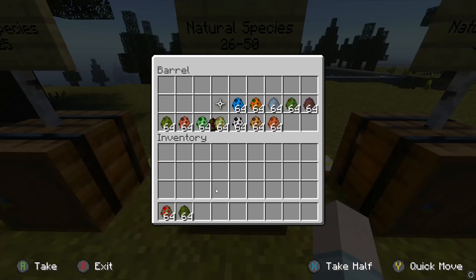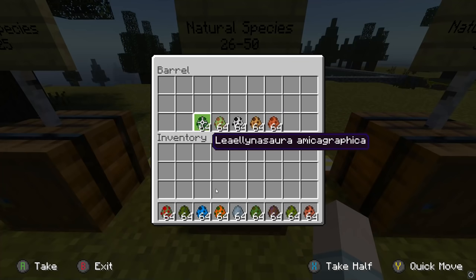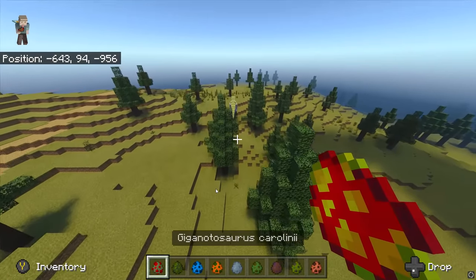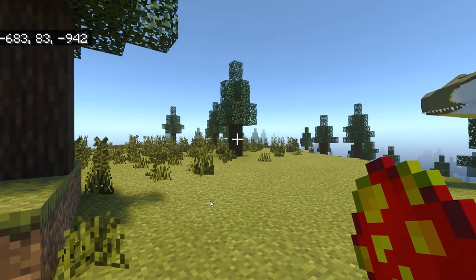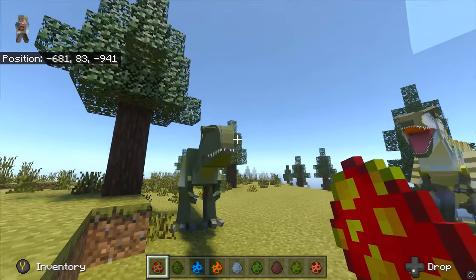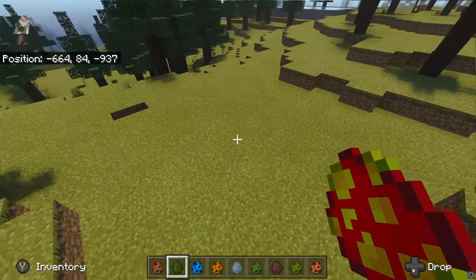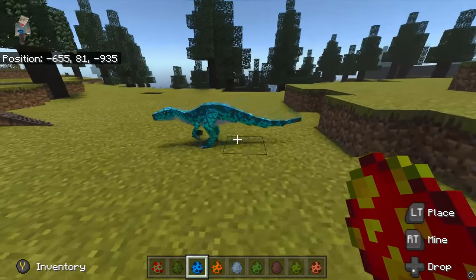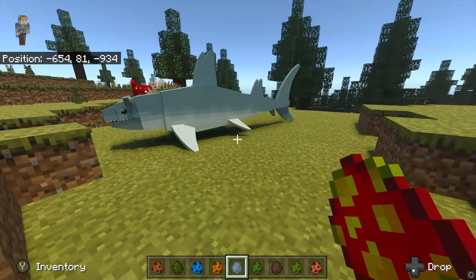I underestimated how long this video is going to take. So here's the Giga, the Goniopholius, Herrerasaurus, Huayangosaurus, Hybodus, Hypsilophodon, Ichthyosaurus, Iguanodon, Kentrosaurus, Lilinosaurus, Leptoceratops, Liopleurodon, Ludodactylus, and Majungosaurus. Starting off with my all-time favourite, the Giga. This obviously is a tiny Giga — let's get a bigger one. That's better, that's more like a Giga. Goniopholius is next — it's a crocodilian, lovely. Herrerasaurus — I love the skin of that.